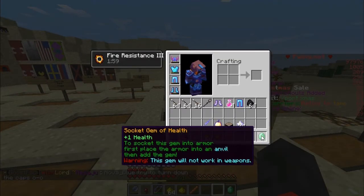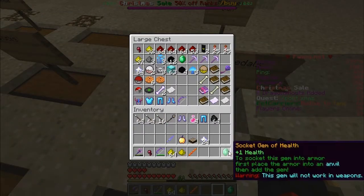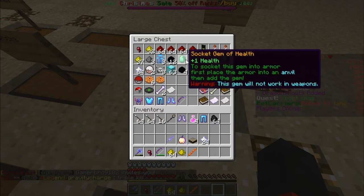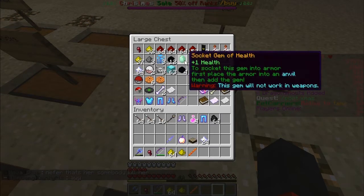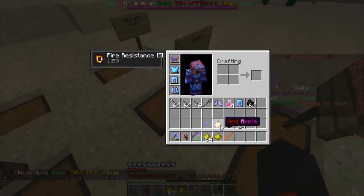Let's check out the stuff we got. So a socket gem of health — plus one health. To socket this gem into armor, first place the armor into an anvil, then add the gem. Warning: this gem will not work in weapons. So does it just completely heal your armor? I think I have another one of these — I think this emerald is one, yeah it is. But why can't I stack them? Socket gem of dodging and socket gem of health — okay, I get it.